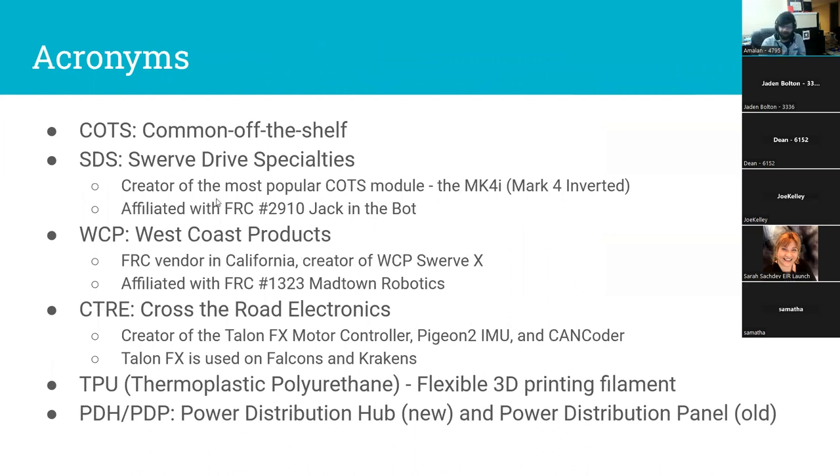There will be a lot of acronyms. COTS is common off-the-shelf parts you can buy. SDS is Swerve Drive Specialties, the most popular swerve drive vendor. WCP is West Coast Products. CTRE is Cross Road Electronics — they make motor controllers and accessories. TPU is a flexible filament material some teams use for tires. PDH is the power distribution hub, the new REV product with more slots, versus the old PDP with fewer slots.